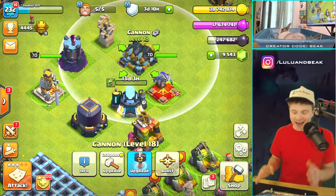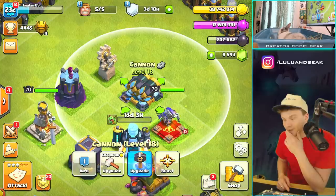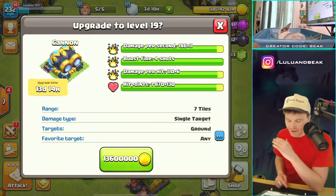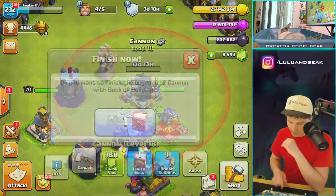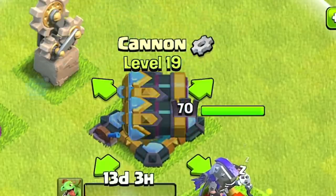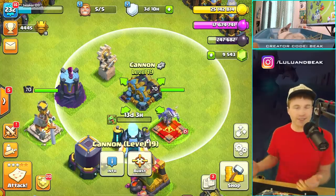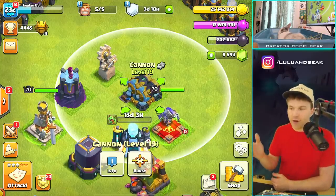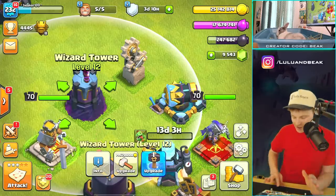You guys remember the first time we did six cannons all the way to max at the same time? It was incredible — we got to do that again, but we have seven of them now. We saw it in the dev build but it didn't do it justice. We have another book — perfect. It's a new cannon, it's better. It's like five percent better but it doesn't look that much different.